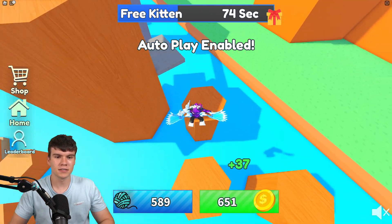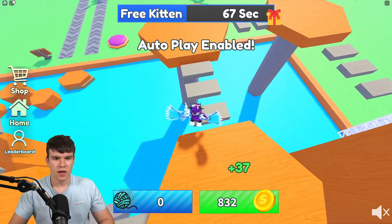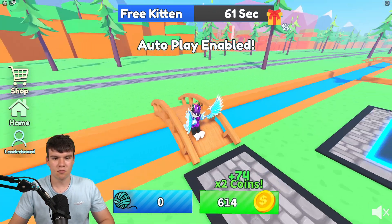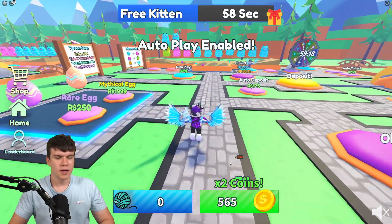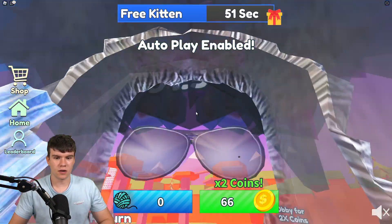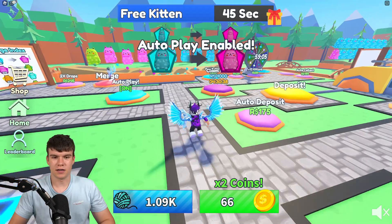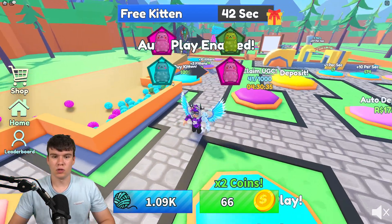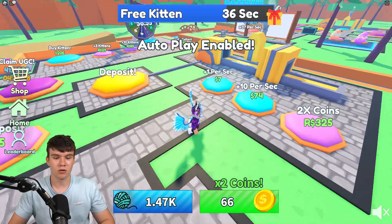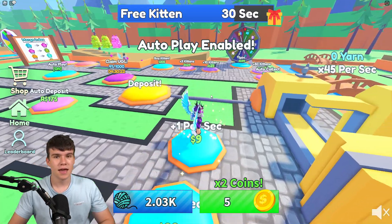We claim the reward and get two times coins, which is pretty overpowered. These two times coins won't last forever, but the obby has a cooldown of just 1 minute 50. If you turn on the autoplay feature and keep on completing the obby, your AFK character will literally be playing the game while you're continuously getting double coins — which is crazy. Definitely recommend going for double coins and keep completing those obbys. That's pretty much how you guys can get this brand new UGC fast inside of Kitten Tycoon.